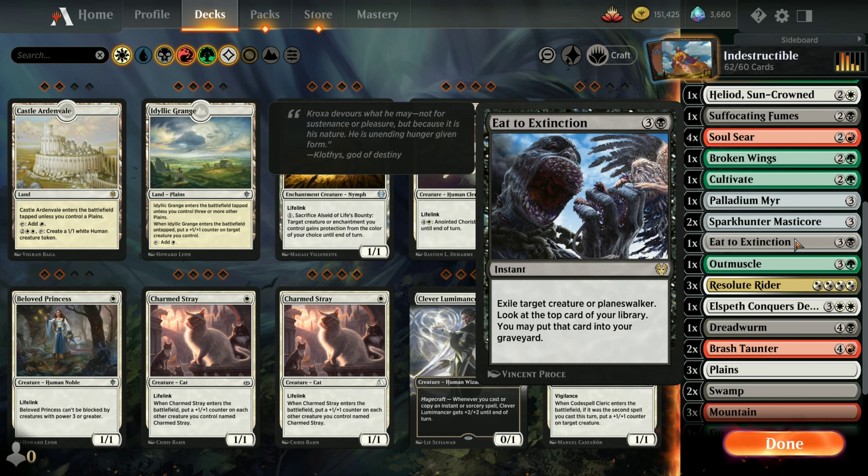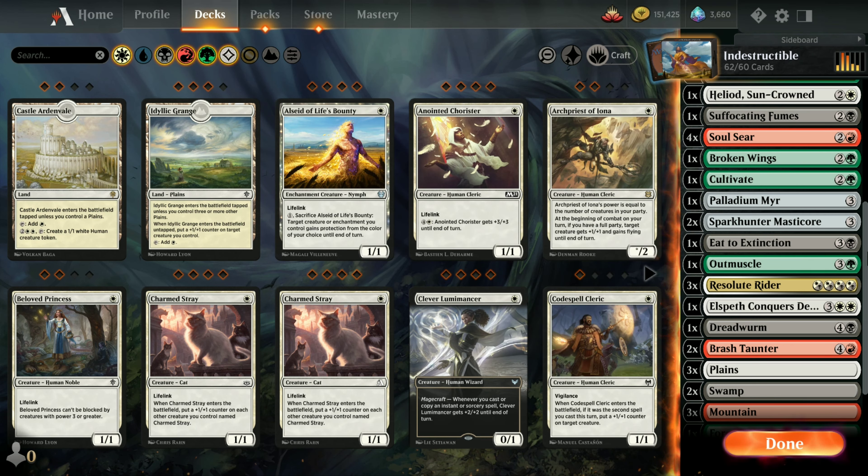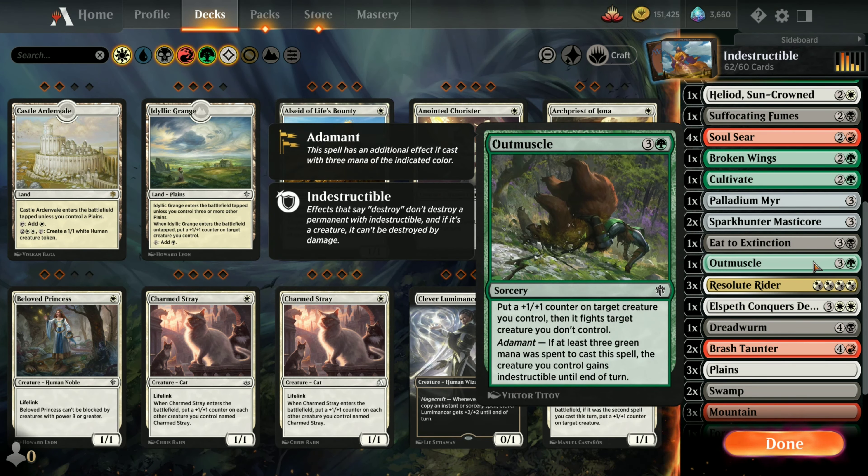One Eat to Extinction that exiles a target creature or planeswalker. One Outmuscle to put a plus one counter on a target creature you control and have it fight another creature you don't control - this one catches my attention because of the indestructible theme.